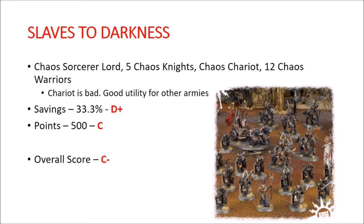Slaves to Darkness. You get a Chaos Sorcerer Lord, 5 Chaos Knights, a Chaos Chariot, and 12 Chaos Warriors. The Chariot is pretty bad; the rest of the stuff is decent utility for other armies. Overall savings are 33.3% — below average, so I gave that a D+. Points are exactly 500, a solid C. Overall I gave it a C-minus, and that's being generous. A lot of the stuff in here doesn't see competitive play. We're probably getting a new Battletome soon, so the value may change.